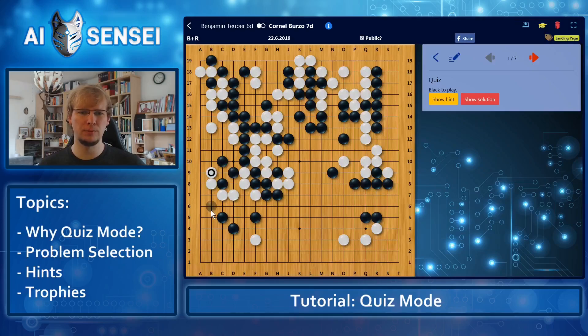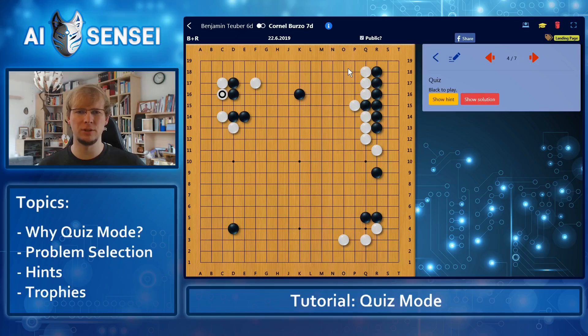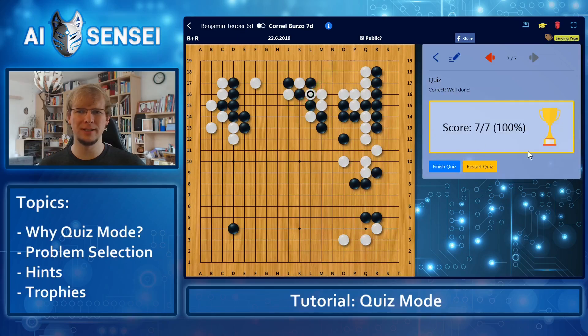Black should peep. I should threaten to build eyes here. I should defend this. Black should immediately attack this weak group. Black should cut here. And the great empty triangle. And the cut — I remembered all of them and earned a golden trophy. I recommend that you repeat the quiz from time to time for each of your old games, to make sure that you never make the same mistake again.